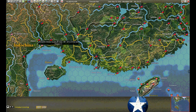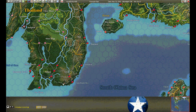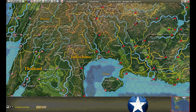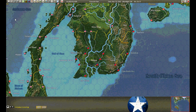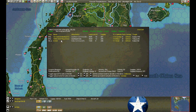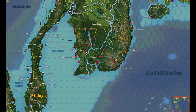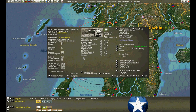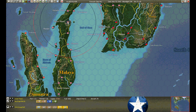No units on the rail at Lang Son — still coming up the railway to Lang Son. Bangkok has the base force arrived — get on the rail, head for Phnom Penh. Suratani is still building, still short on supplies.